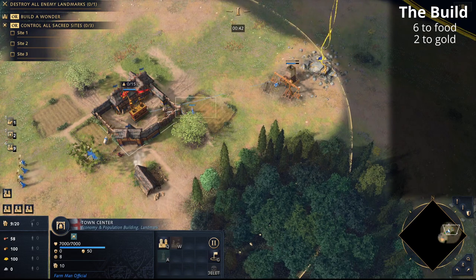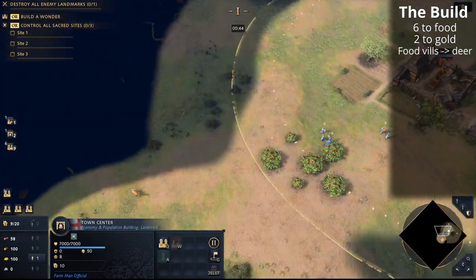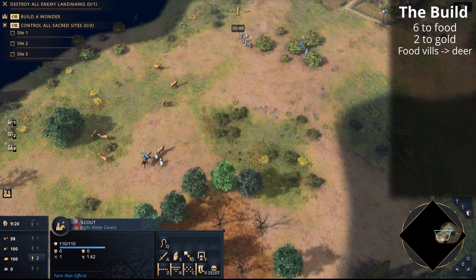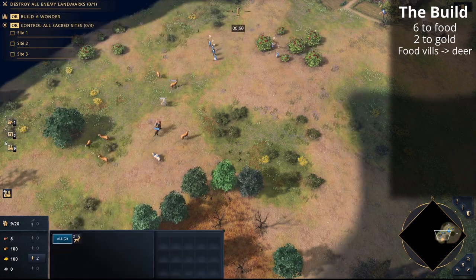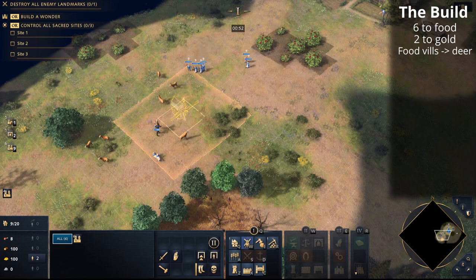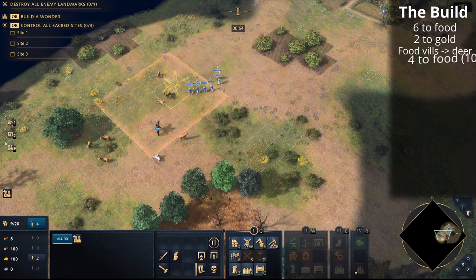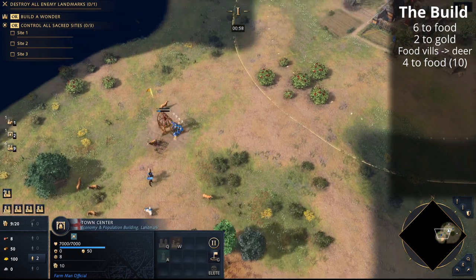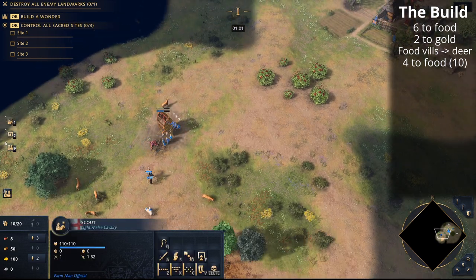As soon as you've found your deer pack, send the food villagers to that deer and build a mill, pushing the deer into that mill for the most efficient food consumption. New villagers from the town center will come to the deer pack until you've got 10 villagers on food — that's four more villagers coming out to the deer.